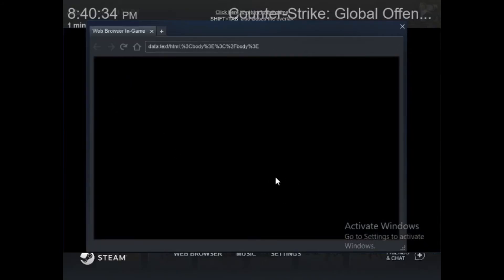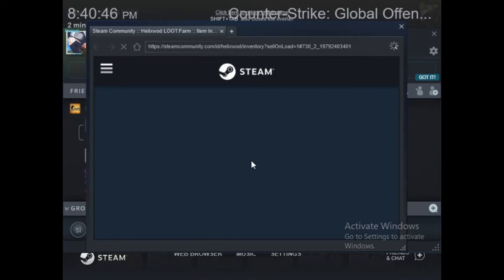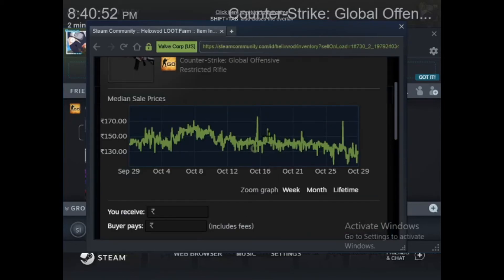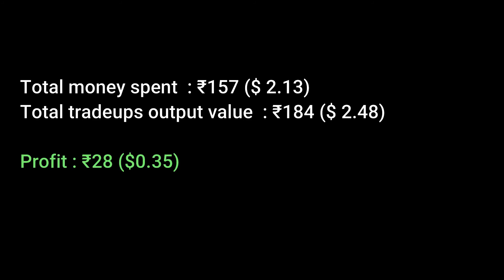Let's see how much it goes on the market. Remember we paid around one dollar or 78 Indian rupees. It's around 150 — well, 140 after tax we'll get a small profit. Let's hope we can sell it around this price. So one was a loss outcome and the second was a profit — we get a small profit of 28 rupees.